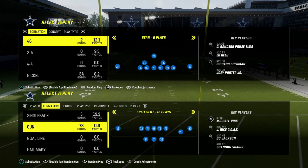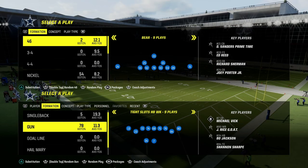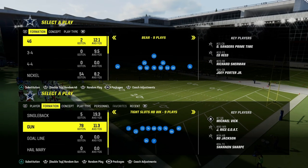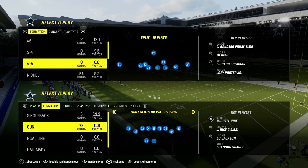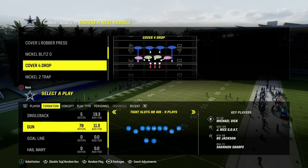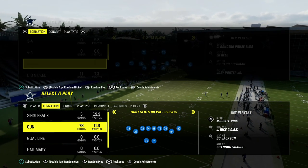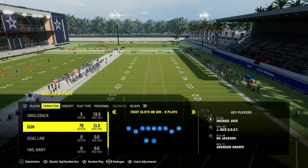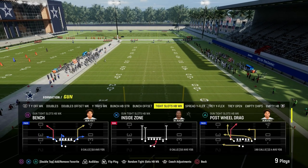Today I'm going to show you one of the best ways to beat man coverage in Madden 24. It comes out of the Tight Slots Halfback Week formation, and it's a concept you can literally apply to any formation you run. If you want my entire Tight Slots Halfback Week offensive e-book, you can get that by joining the Patreon for only $10, which gets you access to all my Madden offensive and defensive e-books, plus any new e-books released while your membership is active. Today we're talking about the Trail Concept.